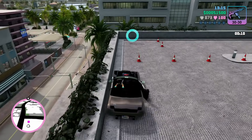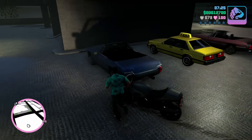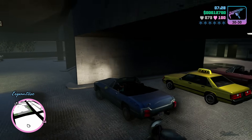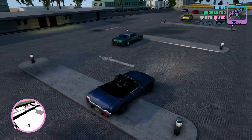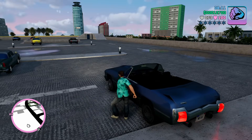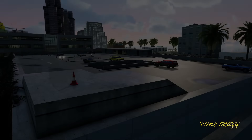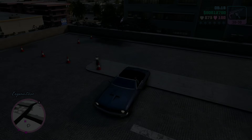Another very useful tip is that if you do happen to fail Cone Crazy, you can just grab any random Stallion and park it in the exact position that I have parked it. That way you can simply get out of your Stallion and get back in again so you don't have to drive around the block for it to spawn. As long as it's parked in roughly the same way, it should be totally fine and you can just trigger the minigame.